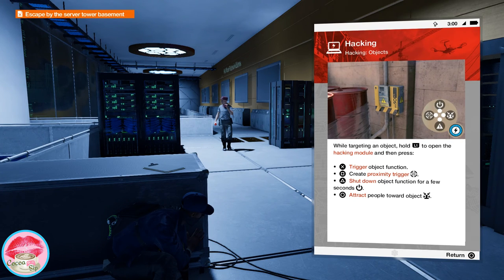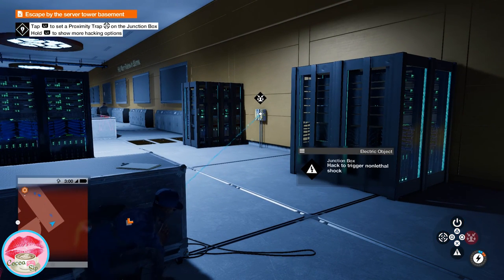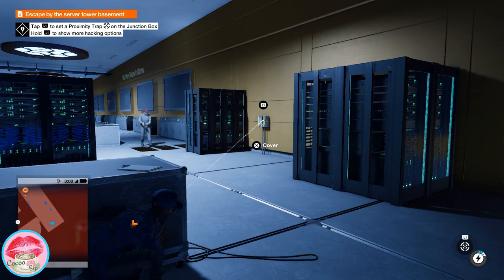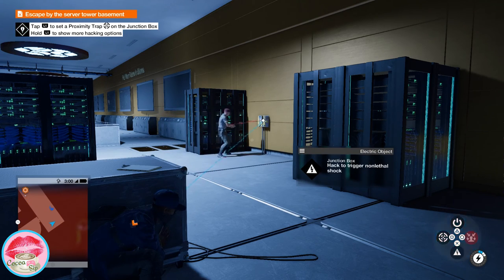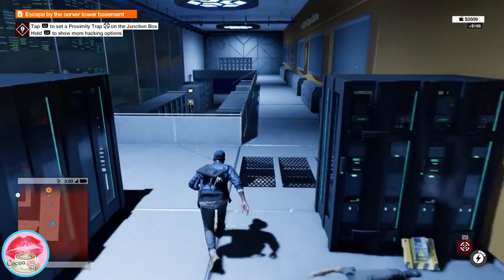So here we can do: while targeting an object, hold L1 to open the hacking module, then press X to trigger object's function, square to create a proximity trigger, triangle to shut down object function for a few seconds, or circle to attract people toward objects. Nice. Sucks to be you — took your money.